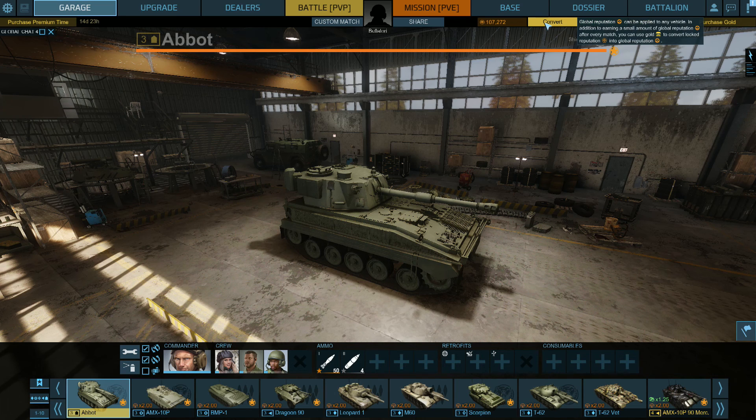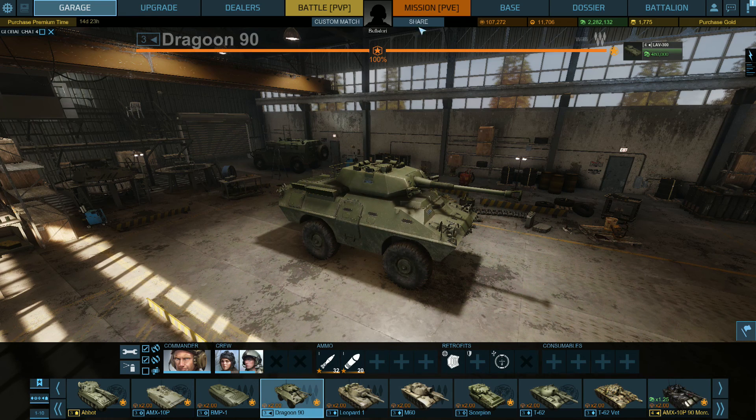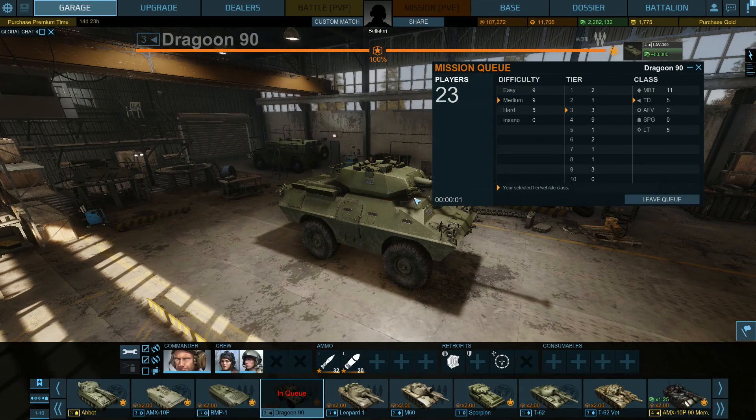It does amass global reputation and renown status pretty quickly for being a premium tank, which I suppose is similar to World of Tanks when you get your crews all done up. Let's do a Dragoon today, see how we do with that. PvE missions seem to load up a lot quicker — you get a mission a lot quicker, as you'll notice right there. I kind of like that over PvP. Sometimes I've waited as much as five minutes to get a PvP match, which I find kind of ridiculous.